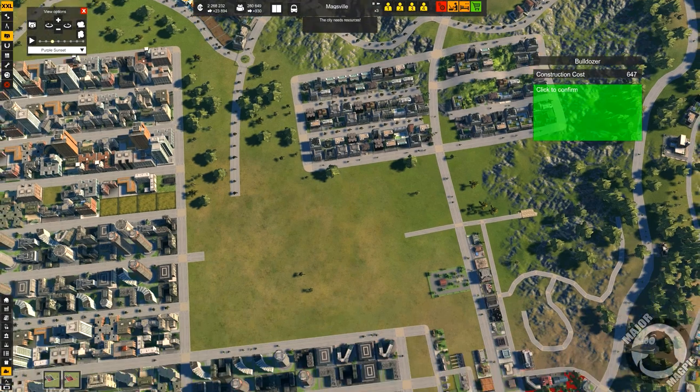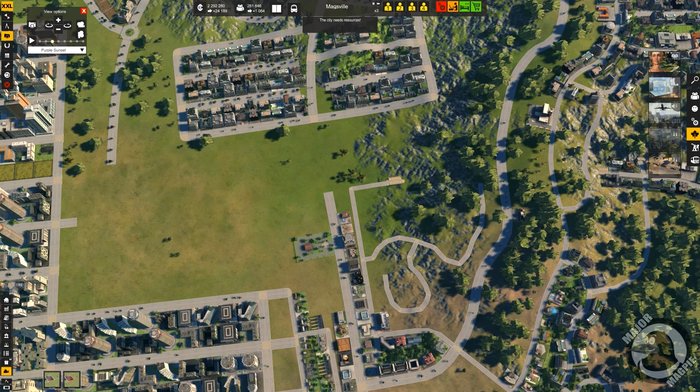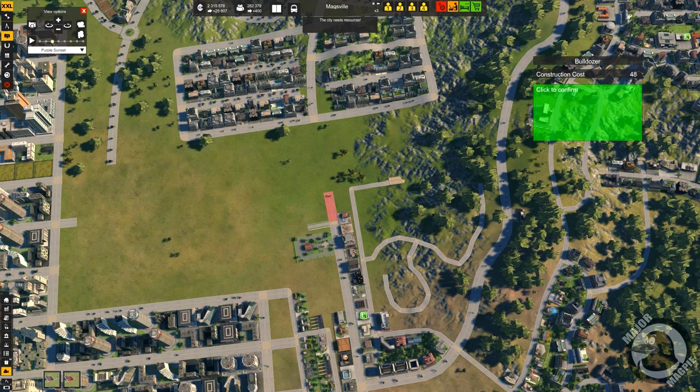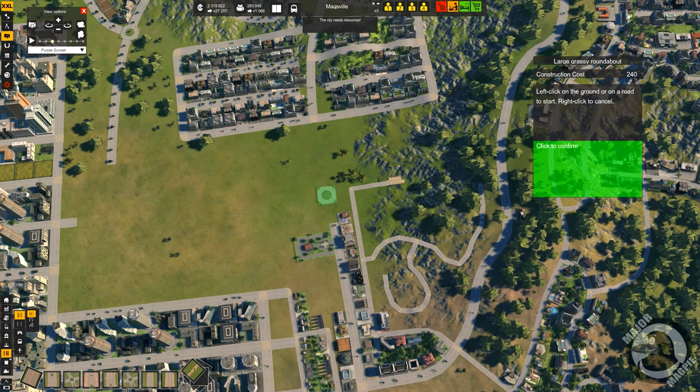Okay, might be worse. Possibly get rid of that, get rid of that. Yeah, that, that - and I don't want to delete that whole road, if we could delete some of it. Good, right. Back on the road menu, we want our large luxurious avenue.